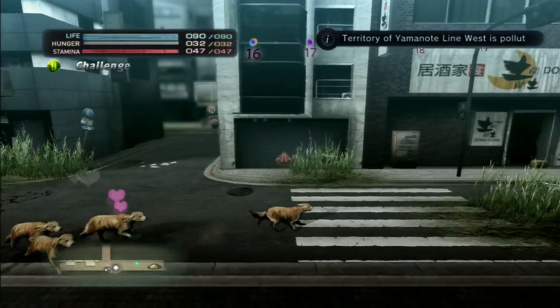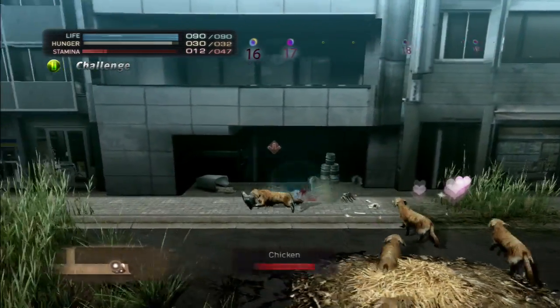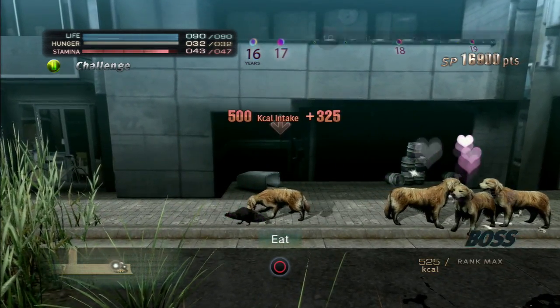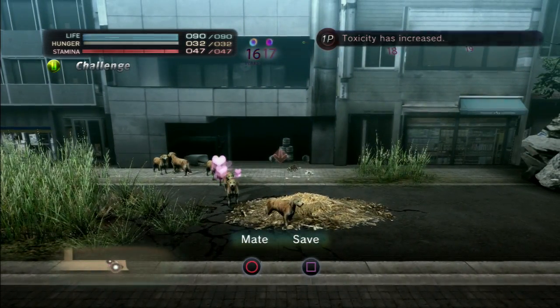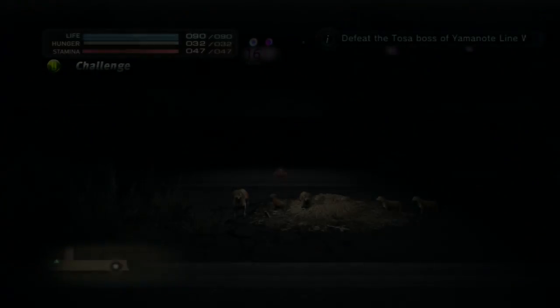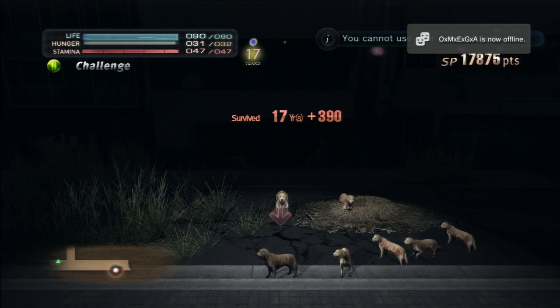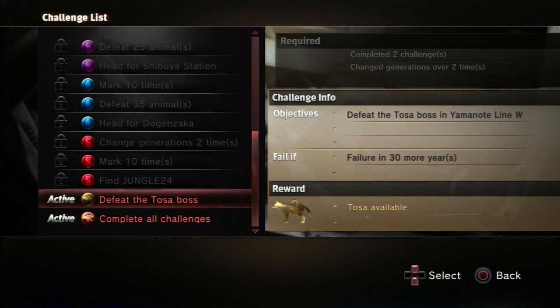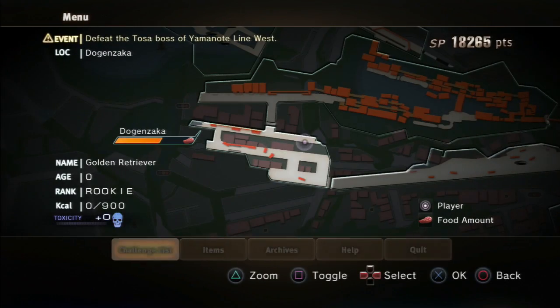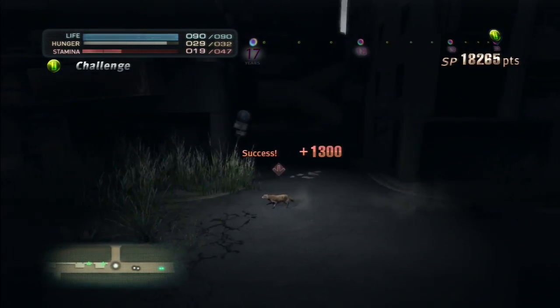I should pay attention more. My current goal is to defeat 20 animals, so I'm going to work on that. I ate a toxic animal because of the toxicity — man, I messed up. So now I'm going to mate, and I have a new generation. Happy Birthday Golden Retriever 7 — that's kind of strange. So I should be able to find the Tasa now. He's in Yamanote west, and having backup is definitely going to help me. My defense went up by two, but that's not super great.